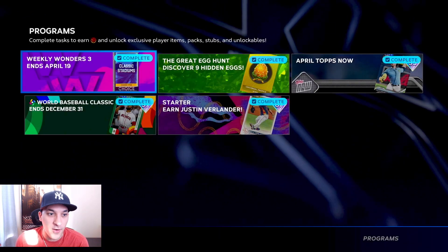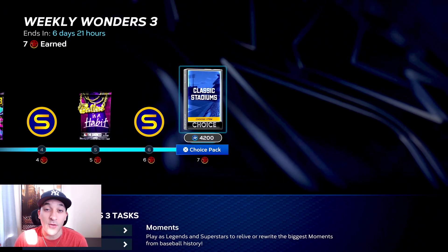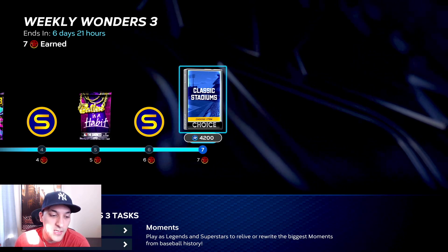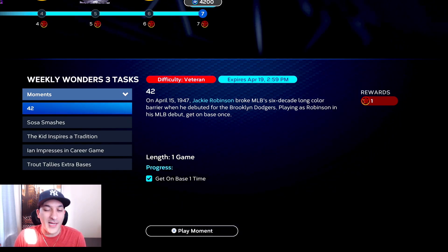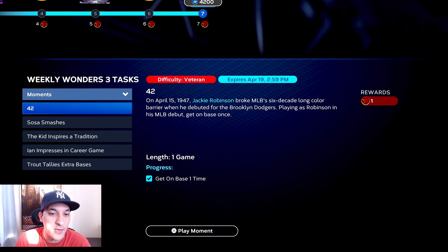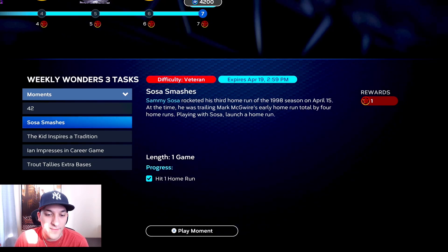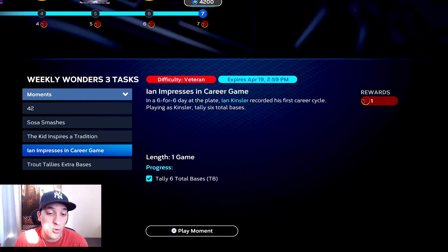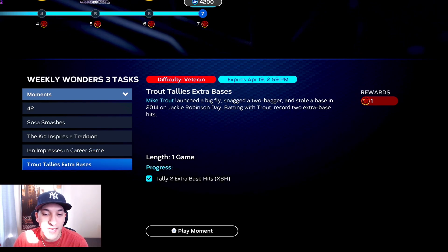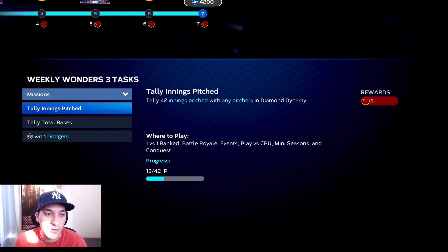Let's start with the weekly wonders first. This week is a little different - we got a classic stadium as the main reward but same format as always. We got some moments to do. I already did them earlier: get on base one time with Jackie Robinson, hit a home run with Sammy Sosa, tally a hit with Ken Griffey Jr., tally six total bases with Ian Kinsler, and tally two extra base hits with Mike Trout.